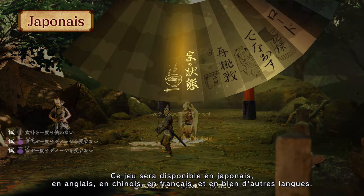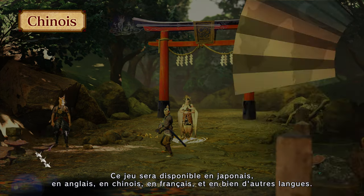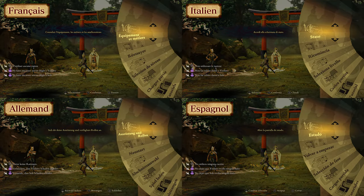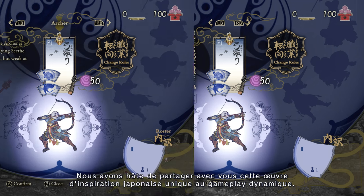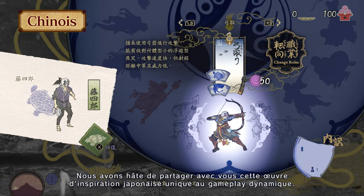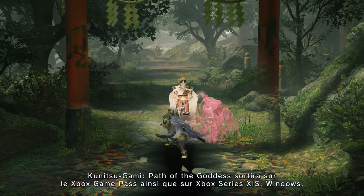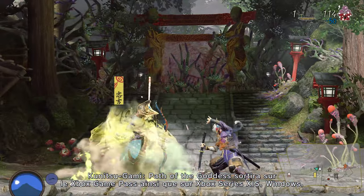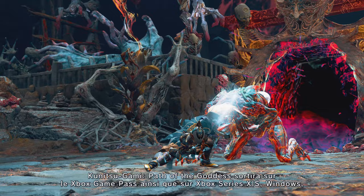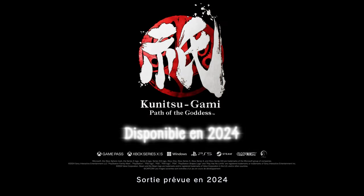This title will be available in Japanese as well as English, Chinese, French, and other languages. We're excited to share this Japanese-inspired setting and dynamic gameplay with players around the world. Kunitsugami: Path of the Goddess launches on Xbox Game Pass, Xbox Series X|S, Windows, PlayStation 5, and Steam. Available in 2024.